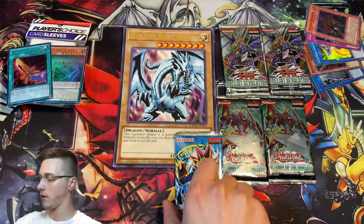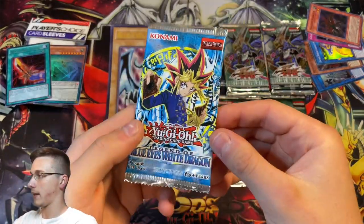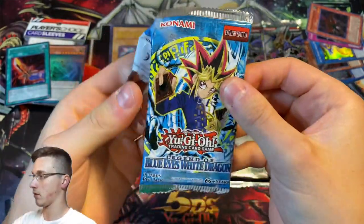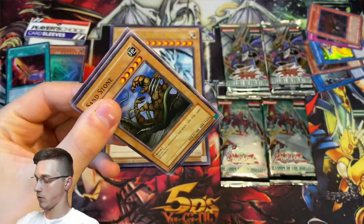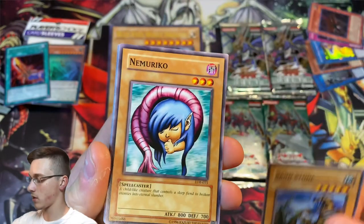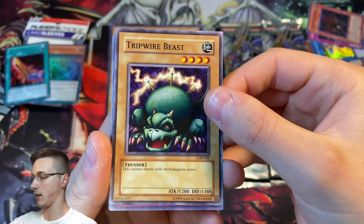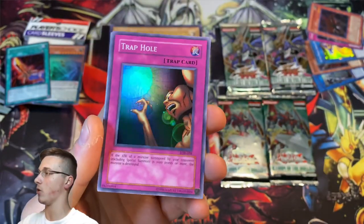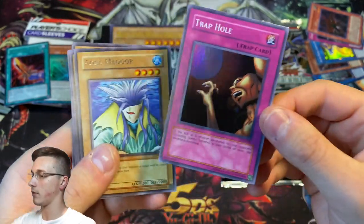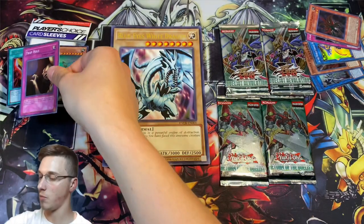I think it's time for our Legend of Blue-Eyes White Dragon pack — the legacy pack from the 2017 Legendary Collection reprint. Let's see what we can get out of our LOB. I kind of destroyed the pack. We've had a lot of luck out of this set before — let's see if we can do it again. Sandstone, Nemuriko, Trip Wire Beast, and our holo should be behind here — it's a trap card. Do we have Trap Hole? Yes, we do have a Trap Hole! We got a holo out of LOB. Trap Hole, look at that — really, really beautiful.